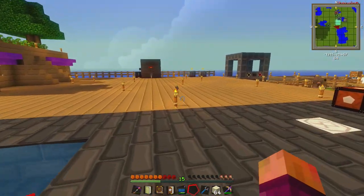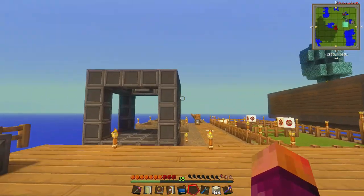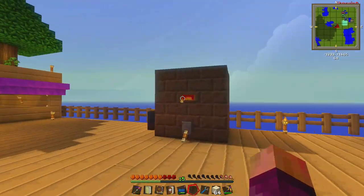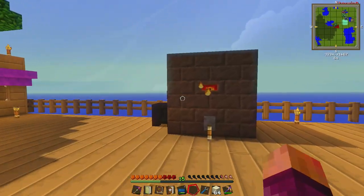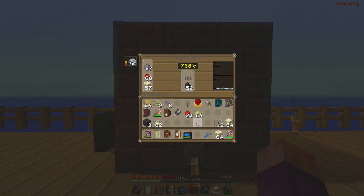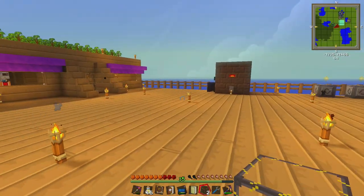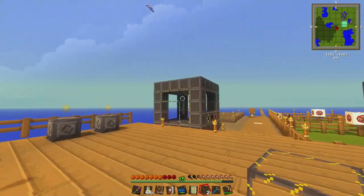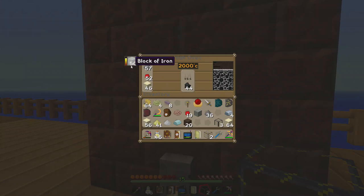I'm going to sit here and go through all this steel, make a bunch of reactor casing, then request a bunch of hardened glass, turn it all into reactor glass, and I'll be back in a second once I have all that set up. Alright, so quite a while later — a quick tip for anyone using the high oven: you can actually use blocks of iron, it is a lot faster, and this thing gets quite fast at 2000 degrees. I've got 98 steel ingots just sat in there right now. It seems more efficient too because it still only uses one of each of these.